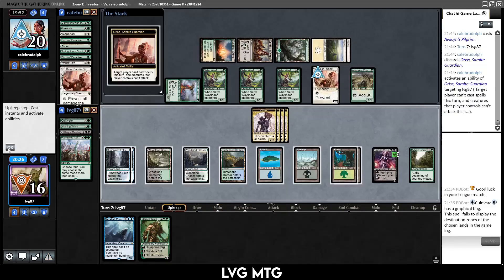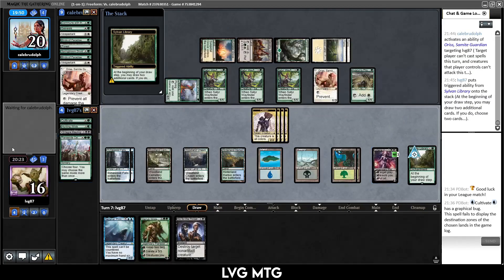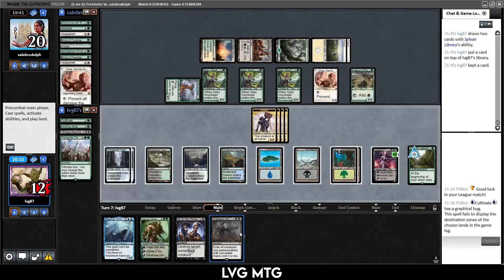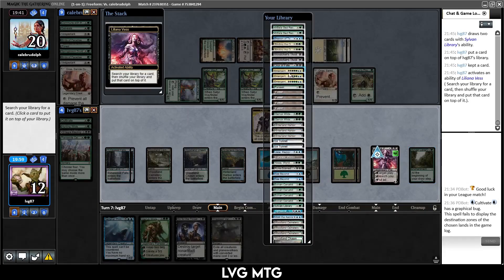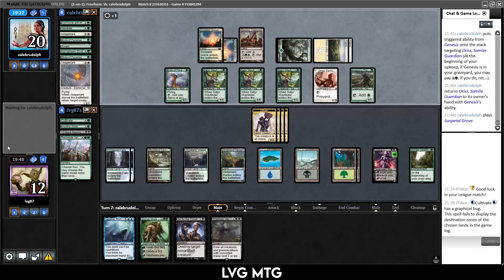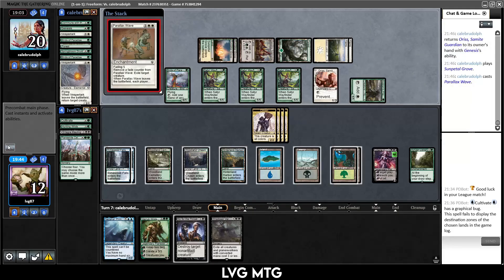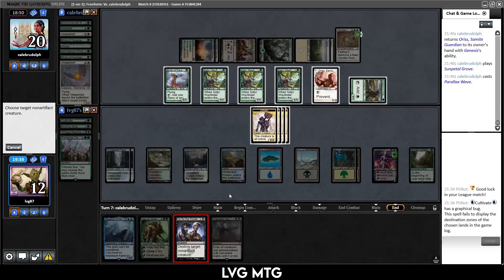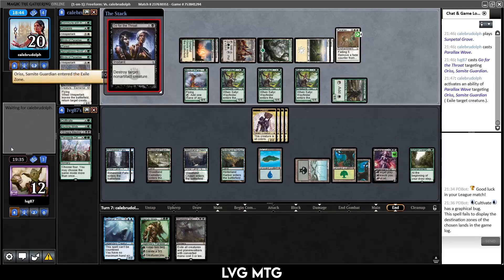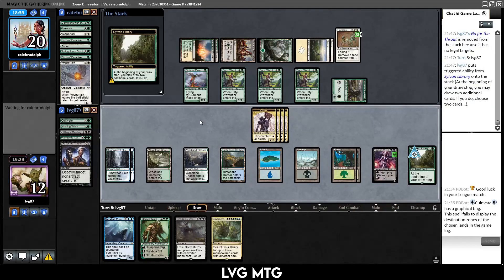Avacyn's Pilgrim from them — I can't cast any spells right now. Draw Go for the Throat, which is nice. This card is not bad — put it on top, pay four life, search my library for the Ultimatum, and just pass. They get back their guy; play it on the land. Parallax Wave — very annoying. Let's Go for the Throat to kill their guy; they can save it with the Parallax Wave, that's fine. There's the Ultimatum — use the Sylvan Library. We are really making this game hard on ourselves.